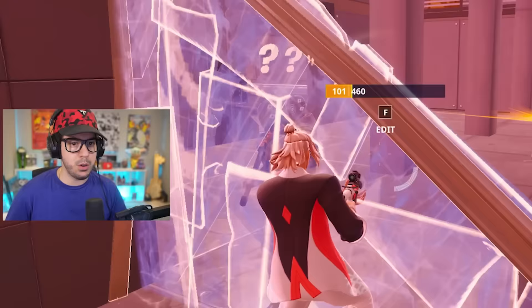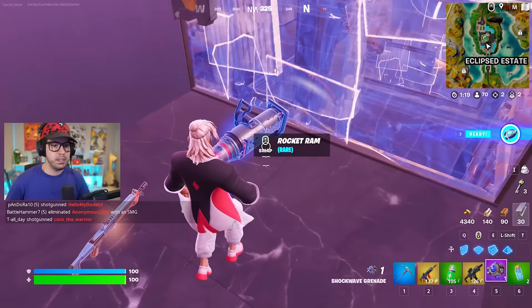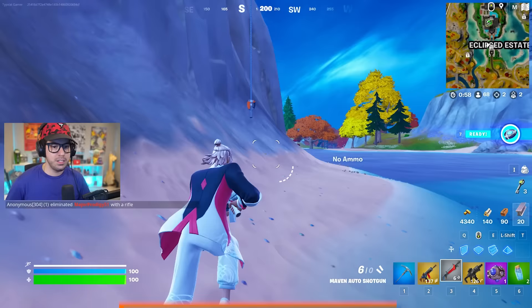Be careful on your way out because there are a lot of people that want you done for. I'm going to sprint past them, build to block my back, take this shockwave, and grab the shotgun. I'm going to exit the way I came in and we are free.